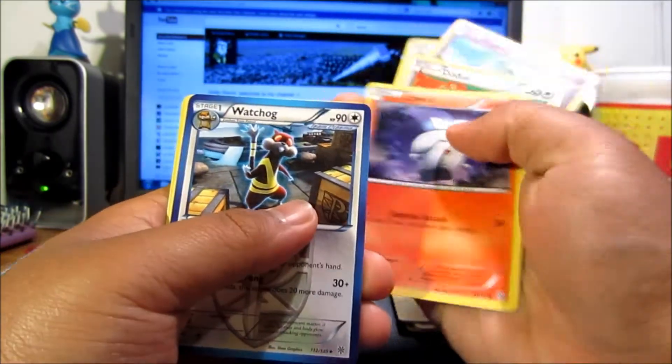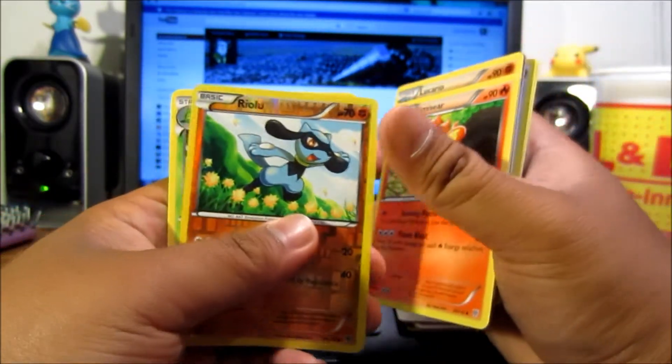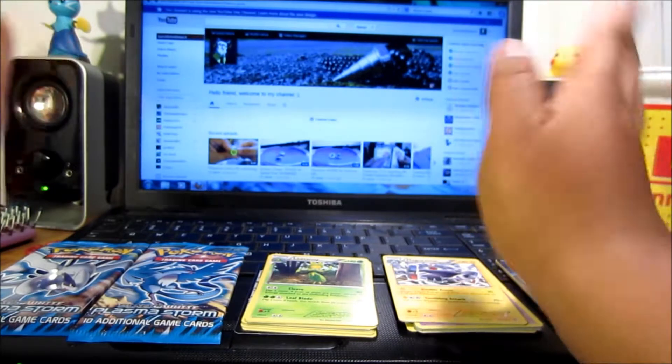Doduo, Litwick, Watchog, Lucario, Simisear — another reverse holo Riolu, and a Leavanny. Still not as good as that first pack; that first pack was freaking oh my god.